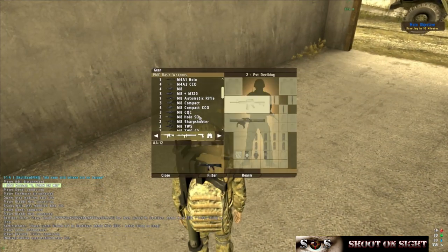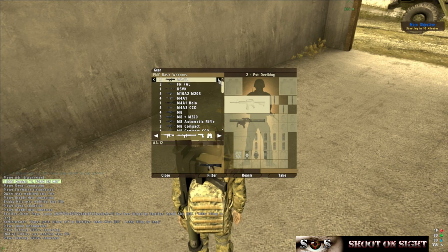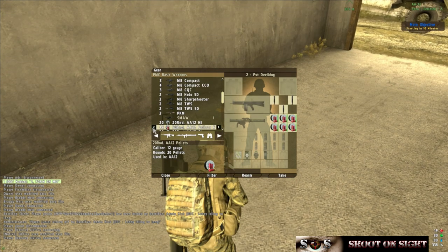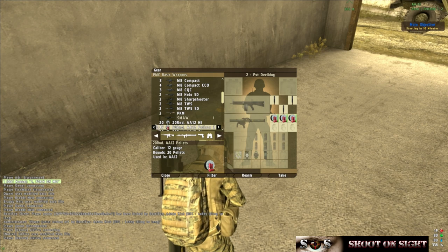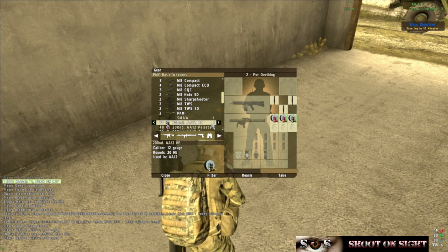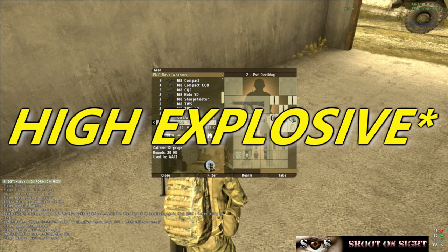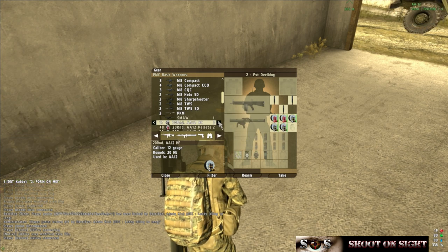Then I grab my favorite gun — it's up here. It's not the most practical, but it is one of my favorite guns. That's another thing with the AA-12: whenever I use pellets, I keep one to two pellets on me for clearing buildings. The rest I bring is slugs, and you can just rain death.